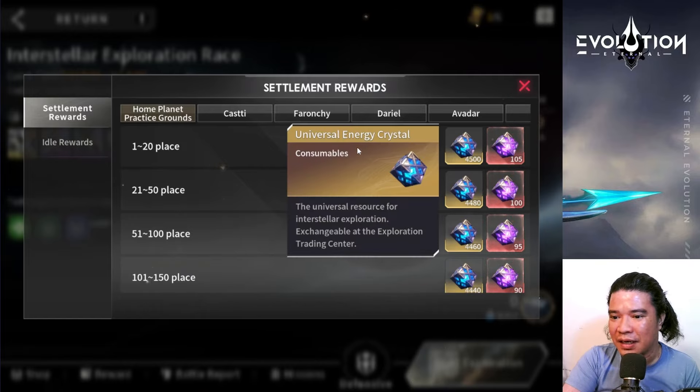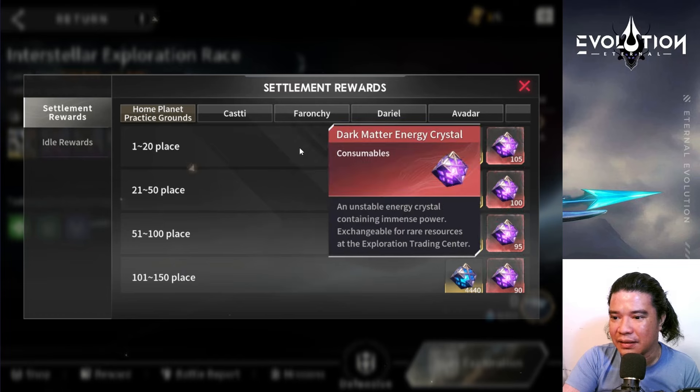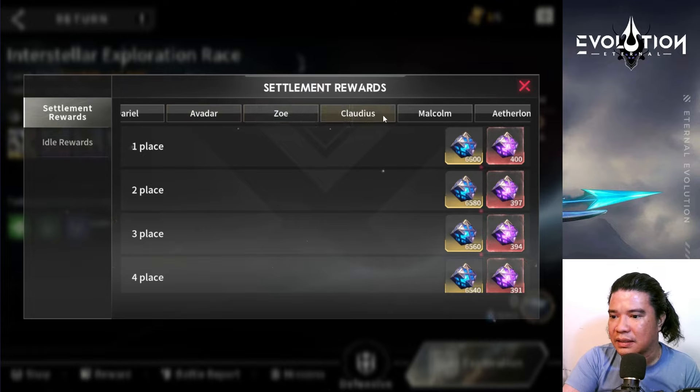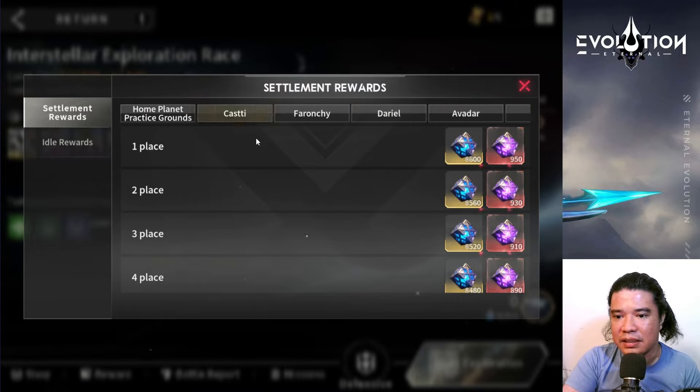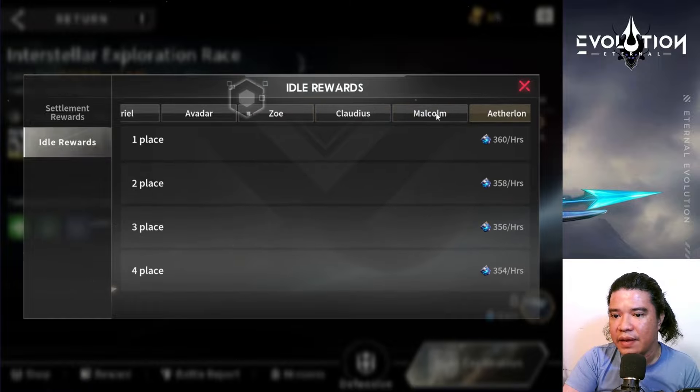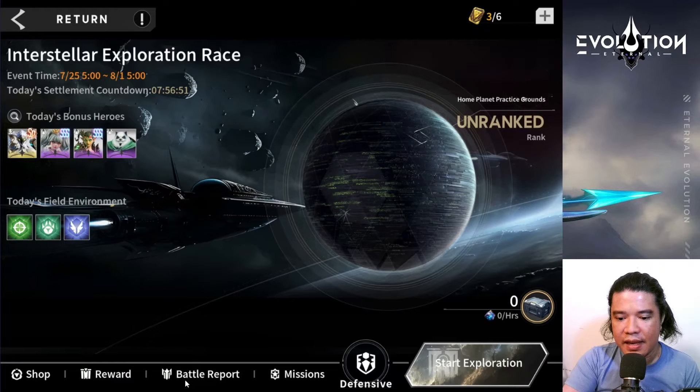For settlement rewards, we can gain some universal energy crystal and dark matter energy crystal. On this city the rewards are 860, 950, and 8800. The rewards actually decrease, so we should aim for Dica City or the Casti planet. The home planet rewards have 4500 and 105. Idle rewards are 535 per hour.